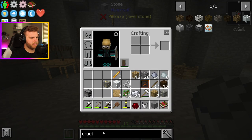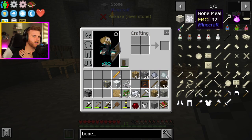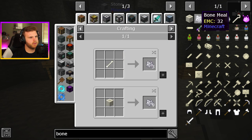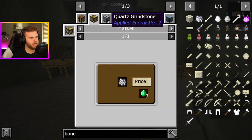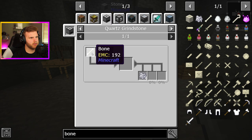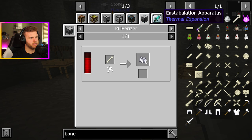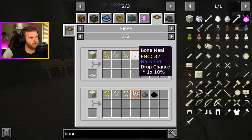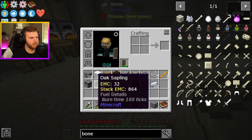Let's just type in bone meal and get like a double look here. So it's bone... Market — oh, so you can buy it at a market. Quartz grindstone. Squeezer. You used to be able to get it out of a sieve. Oh yeah, you can sieve to get bone meal — you just sieve some dust? Okay, that's easy. Let's just do that then.